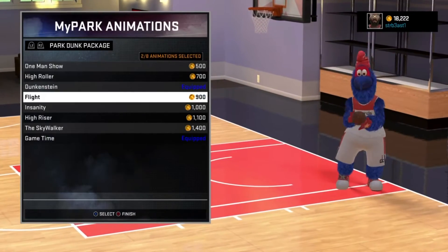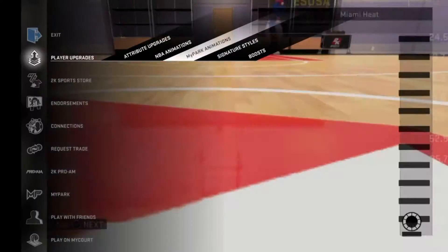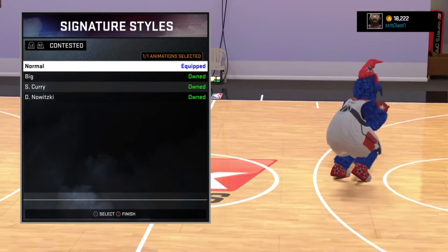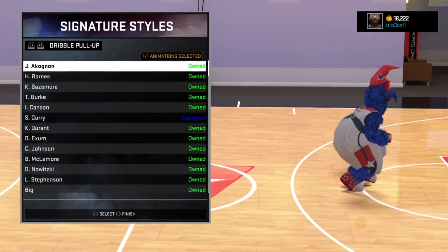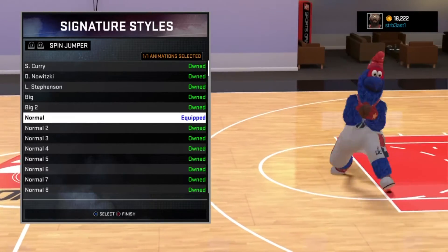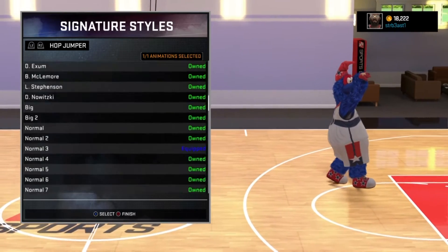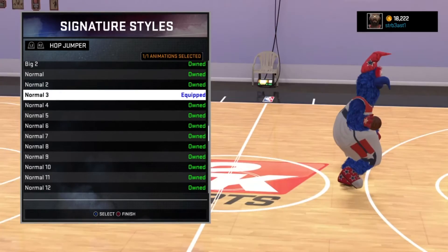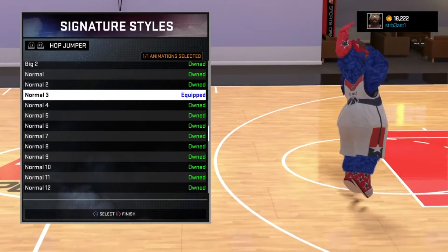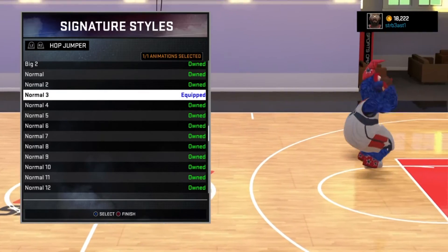My park animations — flashy pass, park dunks. Signature styles, let's get it. Dribble pull-up: Steph Curry, I don't worry about that. Normal spin jumper — something I don't really worry about. Hop jumper — I do not use Steph Curry for that. I use Normal 3. I kind of like Normal 3 better, and I just use it because no one really uses it as much as Steph Curry — everybody uses Steph Curry.